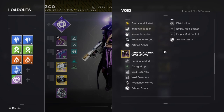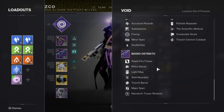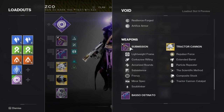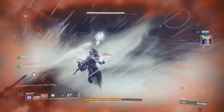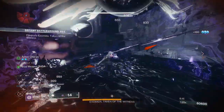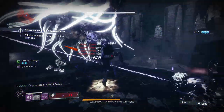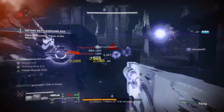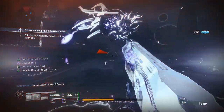If you want to copy the loadout I can have it on screen right now along with my armor mods. The weapons I was using include a well-rounded Trench Barrel Basso — keep it if you have one since it's not craftable — a Submission with Subsistence and Frenzy, and Tractor Cannon or the exotic of your choosing. I'd recommend Ruinous Effigy or even Leviathan's Breath if not running Tractor Cannon. That's basically it — I hope you all enjoyed, leave a like, comment, and subscribe, and appreciate everything and everyone around you!